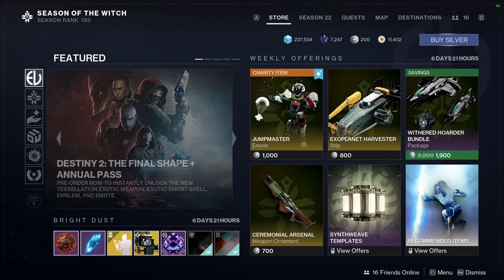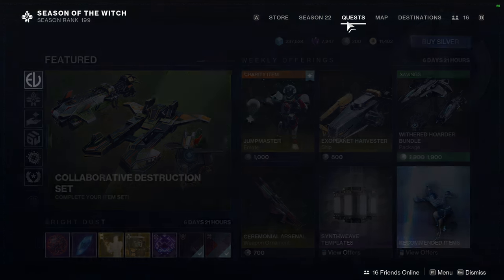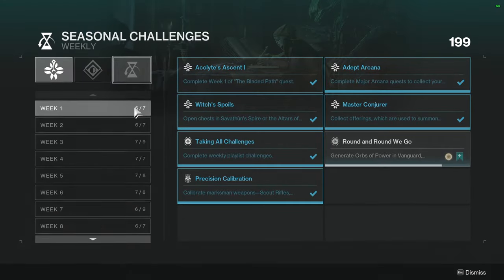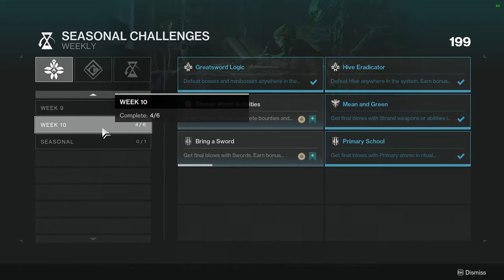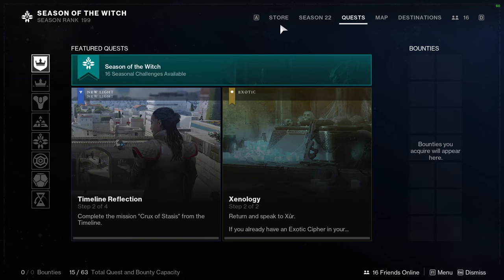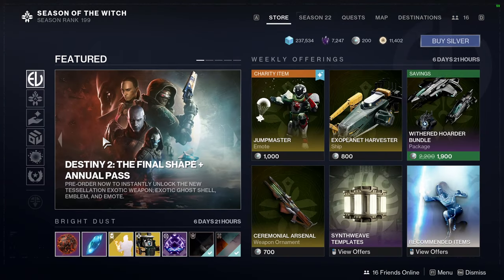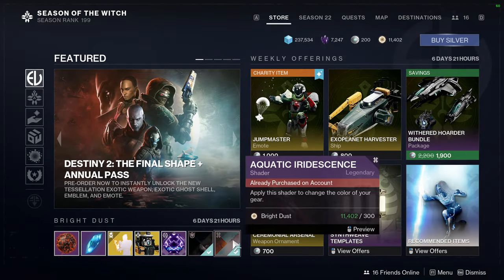Today we're going to be looking at Eververse and Ada. We usually look at challenges, but once you hit week 10 all of the challenges are live and there's no more. Week 10 was like three weeks ago at this point, so we're going to be looking at Eververse and Ada, and after that probably talk about a little bit of things I've been planning to do.